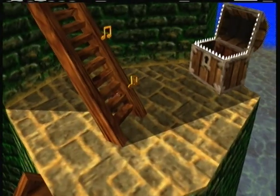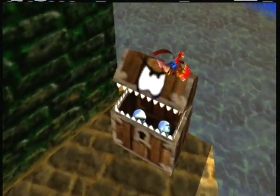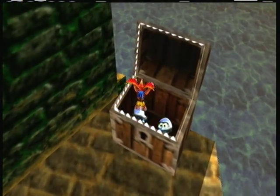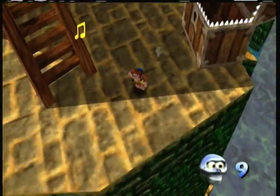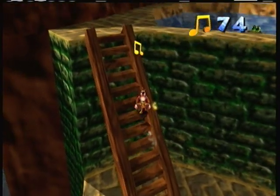Another Jiggy! I'll take that. Look out — stuck behind the ladder. Two Mumbo tokens — I'll take that. That guy seems to close and open a bit faster than the other ones do. It's just my imagination.